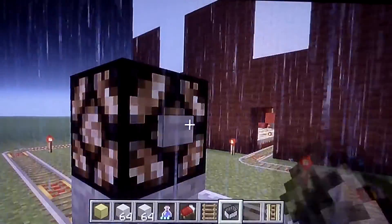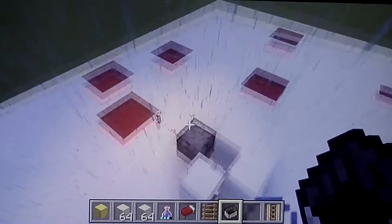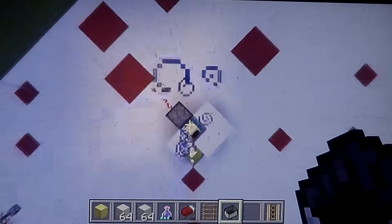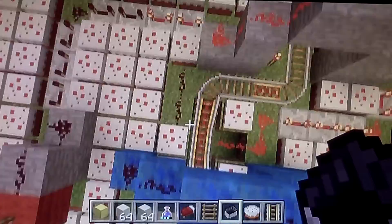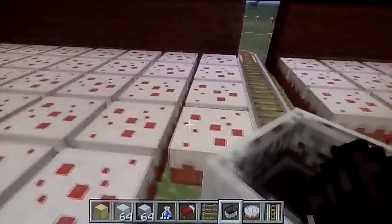Now you've got to press a different button to dismount from the minecart. So that turns on, and it probably got stuck up there again. And that shuts off. And then it takes a while — this will shut off eventually. And there, that is that.